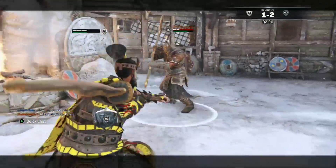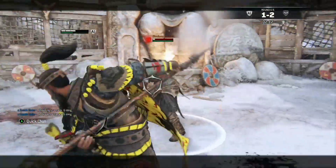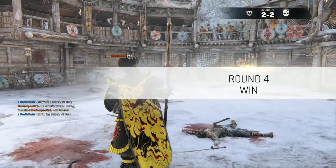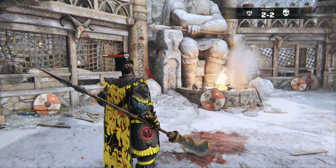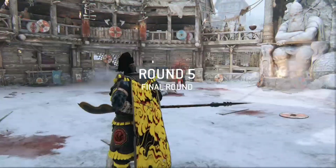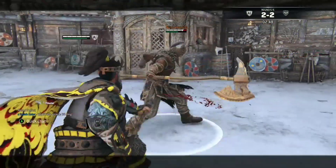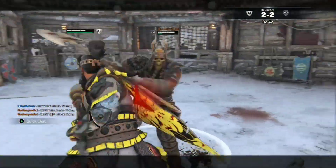Third on the list is Deathmatch Elimination. I was able to beat it in about two and a half minutes, earning 32 steel and 450 XP. It's similar to Tribute in that you can finish it quickly, but it gives slightly less XP and steel. You could call it a good alternative to Tribute if you have friends to play with reliably, but it does give slightly less of everything compared to Tribute.